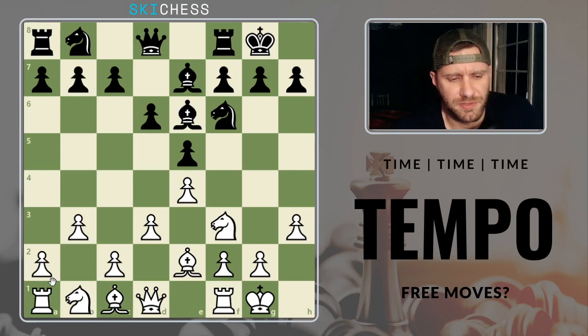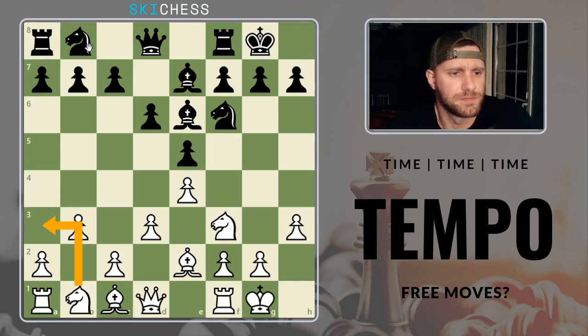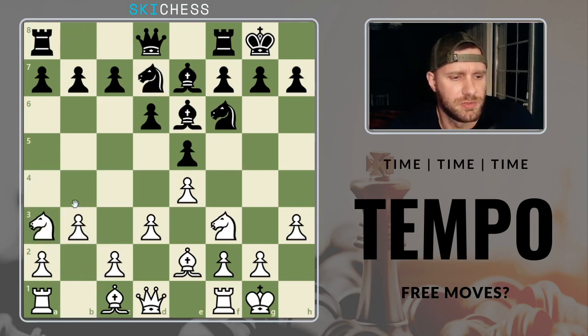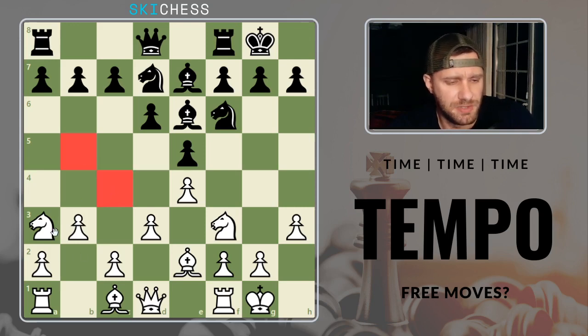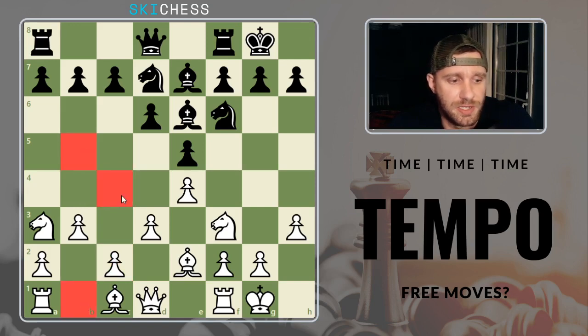Also, I don't know if you've heard the term 'knight on the rim is grim.' Unless you absolutely need to come to the rim, you really shouldn't bother doing it — unless you're Maxime Vachier-Lagrave. A lot of his games he plays on the rim and somehow pulls it out, but he's the exception to the rule. Look how few squares this knight has — it can't even go here. It can only go to its original square, b5, and c4. That's why typically knights are developed in the center.